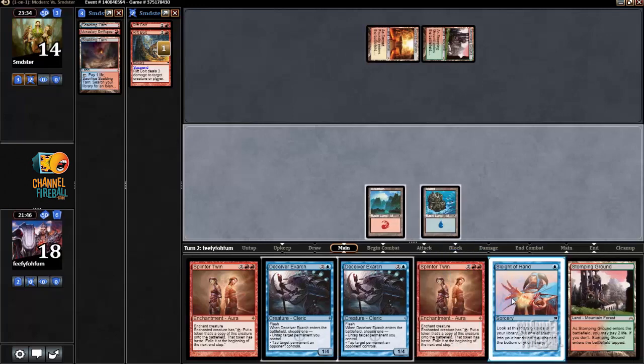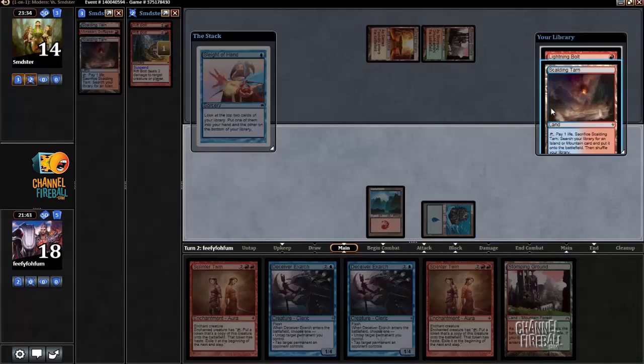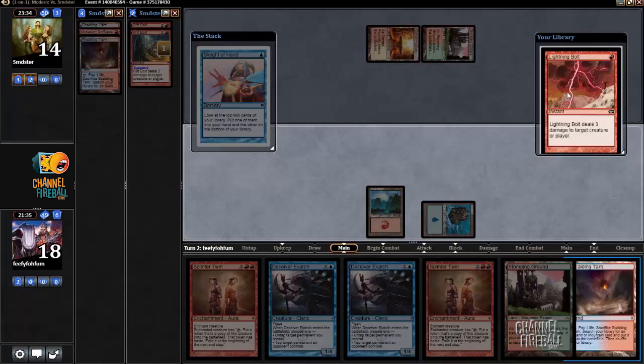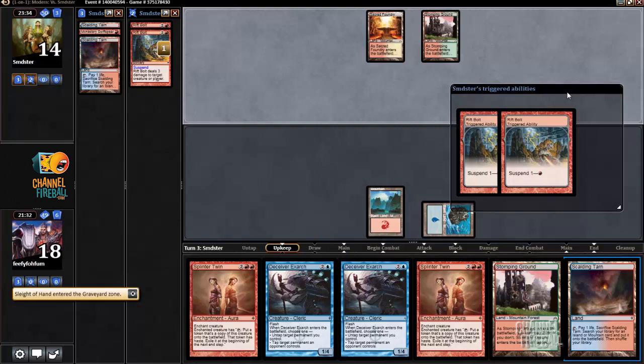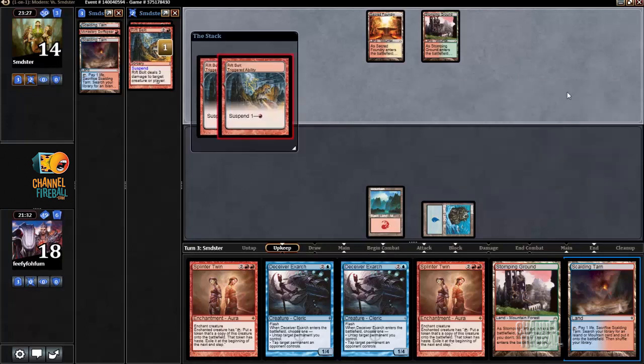Let's cast a Sleight of Hand. I could take the bolt, but if he had a creature he probably would have played it last turn instead of playing the Rift Bolt, so I'll just take a land to guarantee I have my four lands and go from there. It's very possible that I die, but if I don't, I have the full combo waiting.